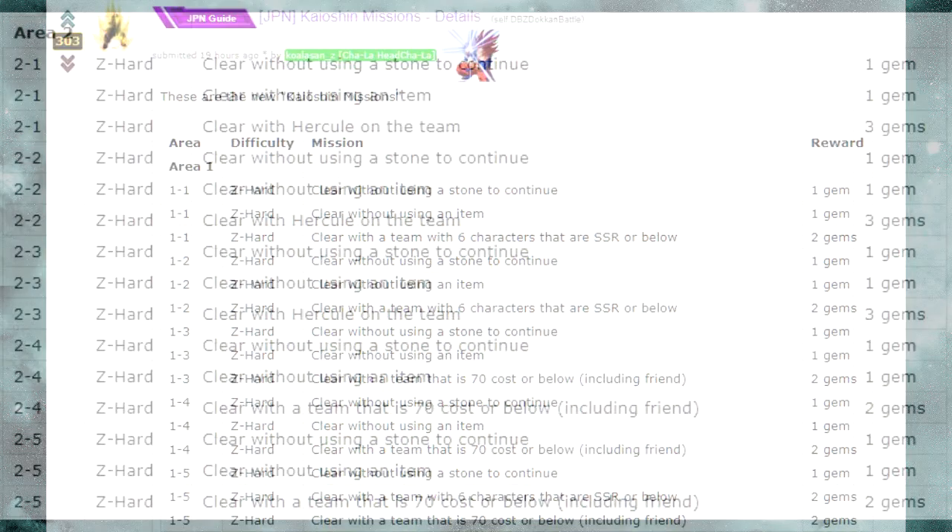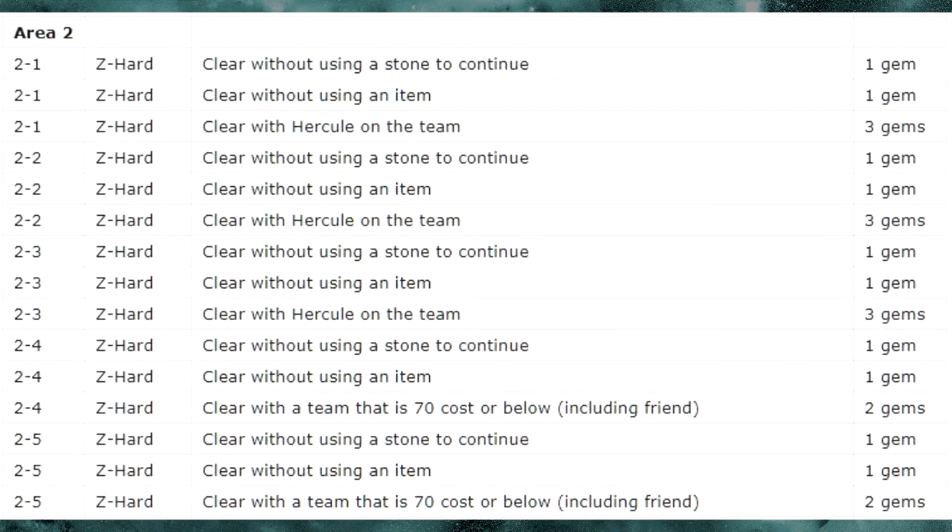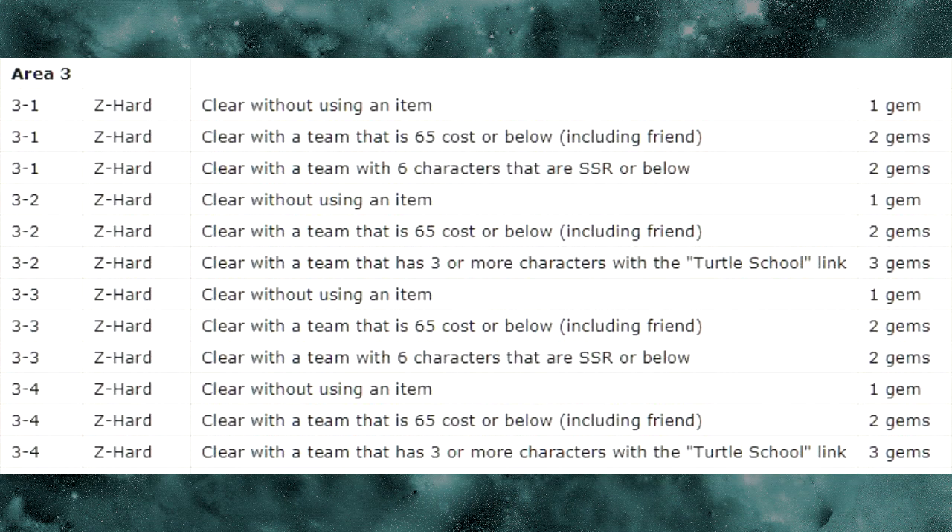Jumping to area 2: on 2-1 you clear without using a stone, and clear with Hercule on the team for three gems. On 2-2 again, clear with Hercule and 70 cost or below. It is specific to Z-Hard, so you need to know which conditions to go for — you'll probably need to reference the translated post unless you can read Japanese. Each stage has its own individual requirements that force you to use specific skills. For example, on 3-4 Z-Hard: clear with a team that has three or more characters with the link skill Turtle School.